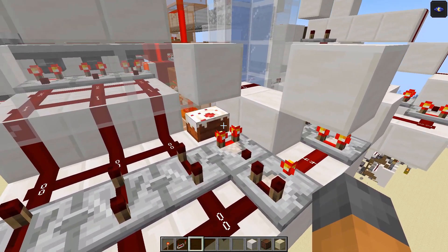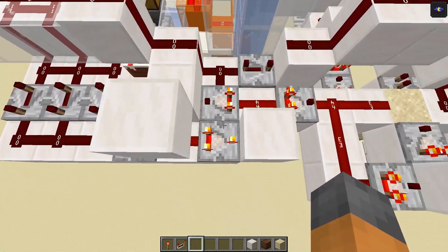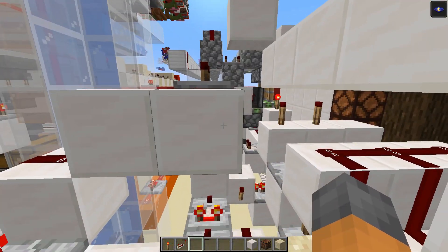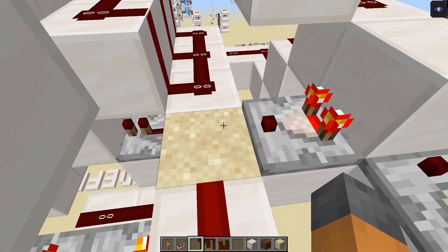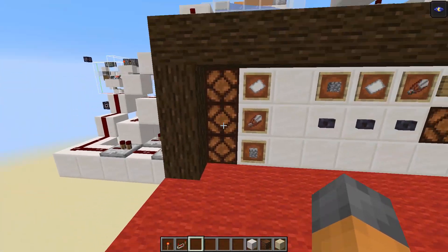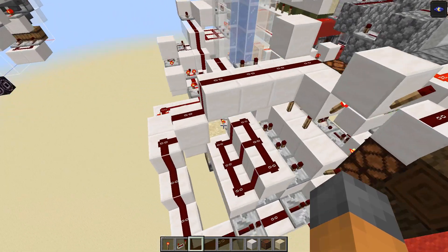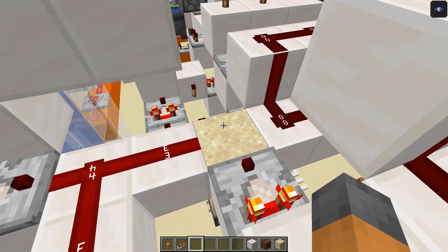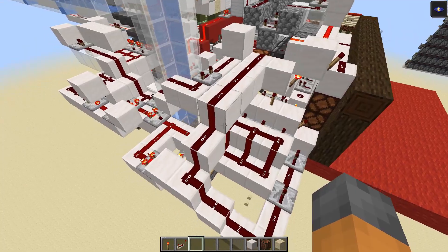We subtract a certain amount using a cake here, so the comparator reads 4, 3, or 2 for the three choices. This stores the value, propagates it to the comparison stage, and also powers this line. When this sand block is up it powers into a decoder which selects one of the lamps to display the machine's output to the player based on the signal strength.